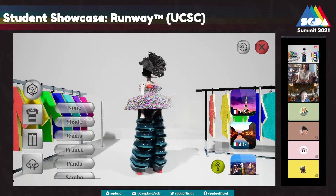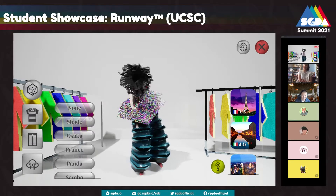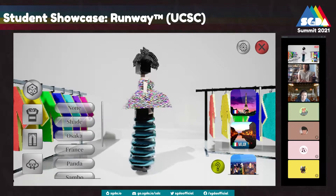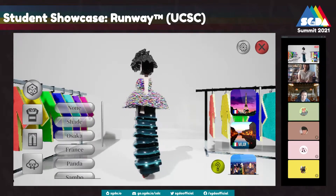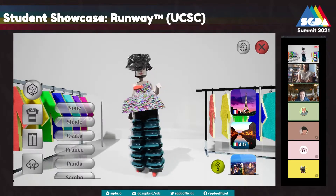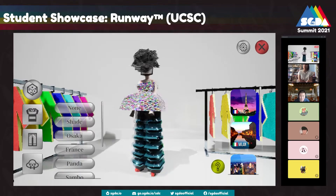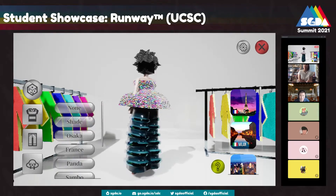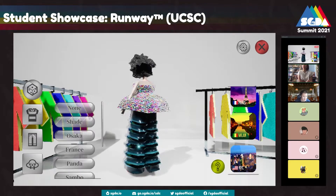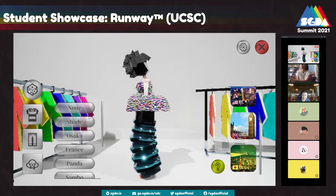I basically started with modeling the main character. Her body model is actually kind of following the original Tomb Raider's model design — that kind of low poly body style. But I didn't want to completely copy the OG Tomb Raider, so I decided to make her head just a box. Why don't you go to a level and we can see how this game plays? Paris, Milan, New York City, London, or Tokyo — what's our choice here?